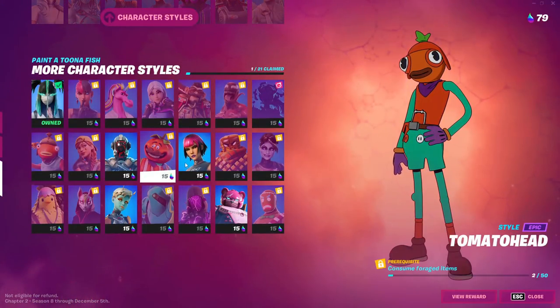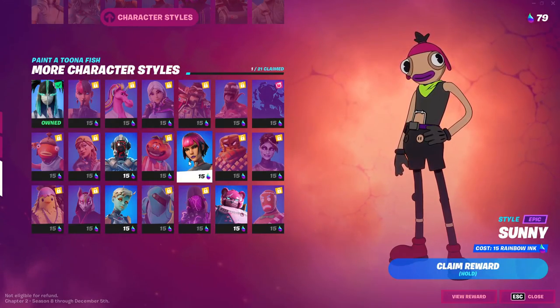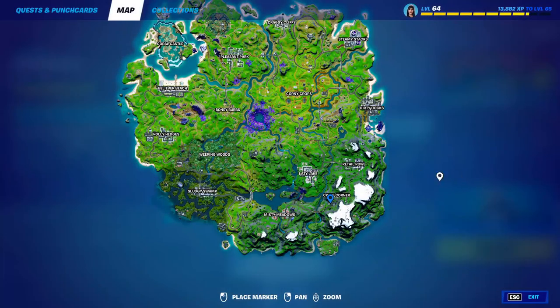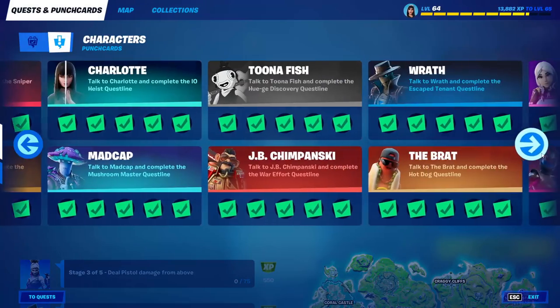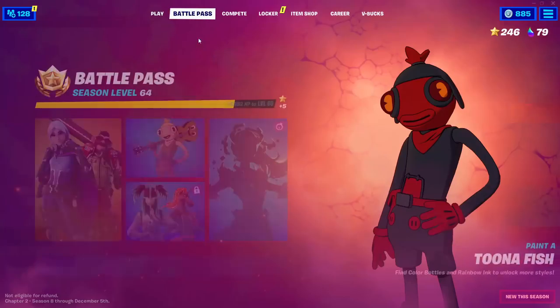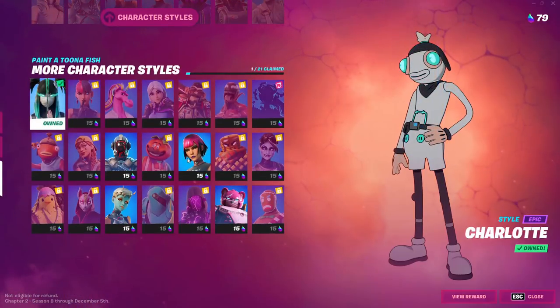For character number 12, which is Sunny, you need to complete punch cards. I completed 10 punch cards, which is why I already have this style. The punch cards are all listed here — you need to complete 10 of them to get the style. It's quite easy and won't take much time.